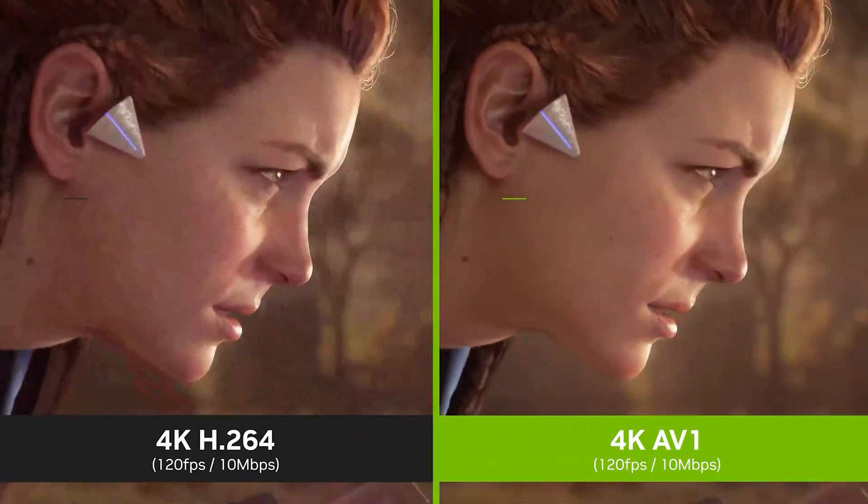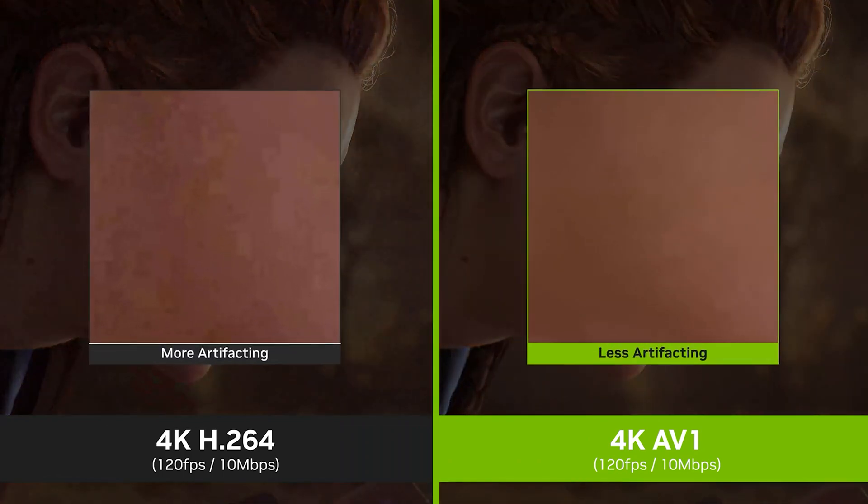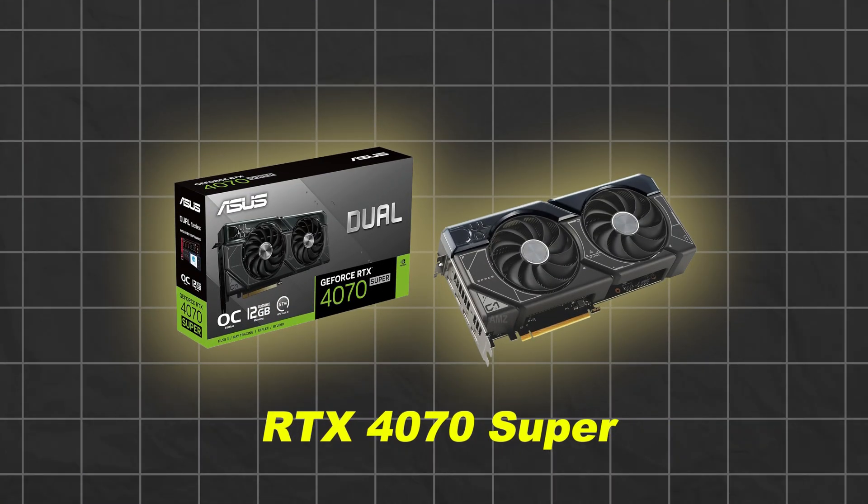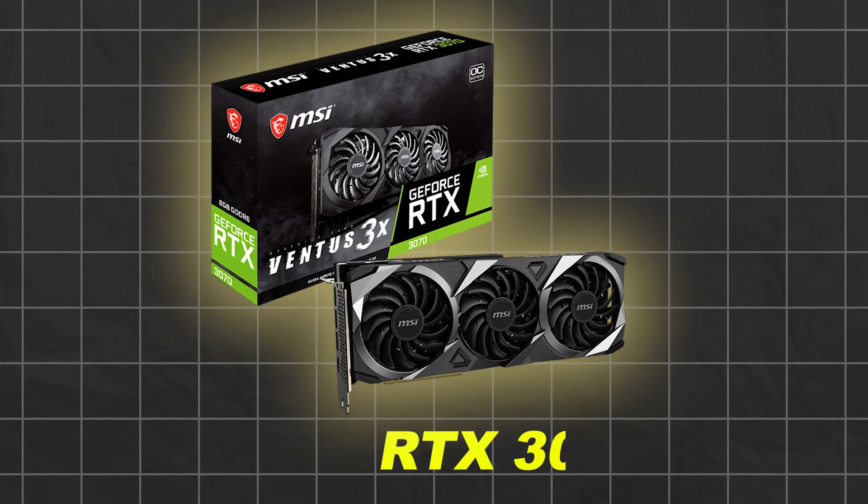They also added AV1 video encoding to this version, which greatly improves the clarity and quality of recordings when you use the app. Given these new features, I would highly encourage everyone to start using the new app — it should only get better as new features are added. Our focus for this video is on the RTX 4070 Super, one of the most popular current generation GPUs, to see if it's a worthwhile upgrade from an RTX 3070, one of the most popular prior generation GPUs.